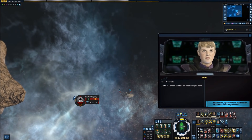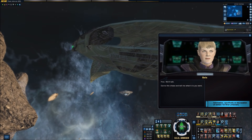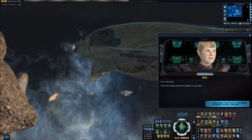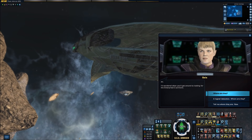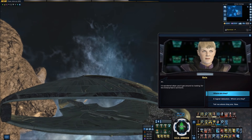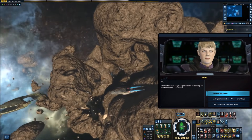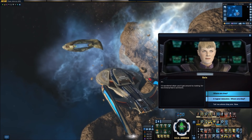'Fine, we'll talk. Cut to the chase and tell me what it is you want.' Really, you should have known better — or was this a pride thing? But you can apologise by telling me the location of some Tal Shiar prisoners. 'I'd wondered when you'd get around to looking for the Enterprise C survivors.' You didn't mention that little fact — how did you… you know what, fine, point made. You're still a danger and you seem to have a solid information network, so let's talk.